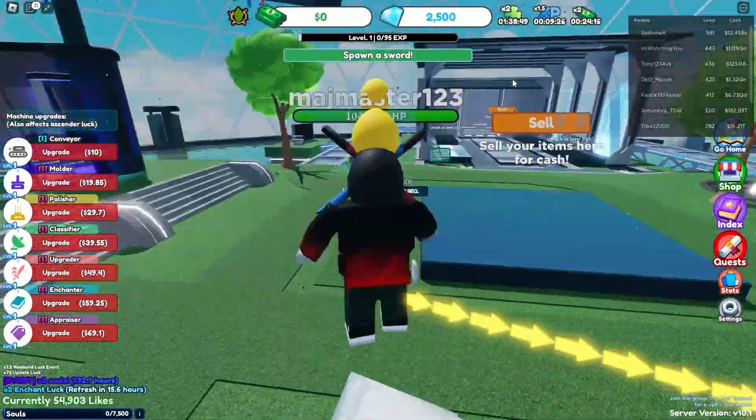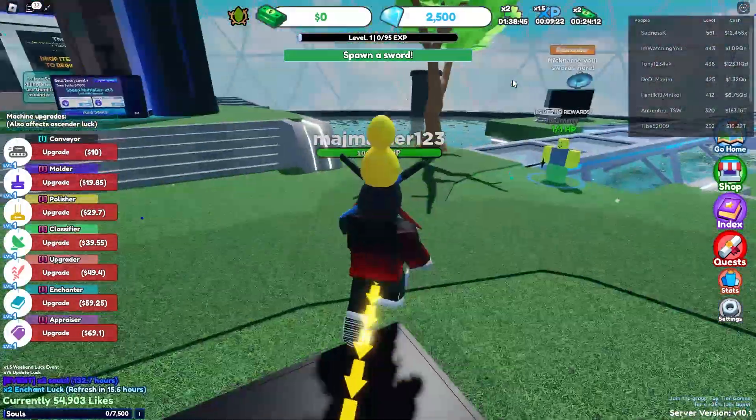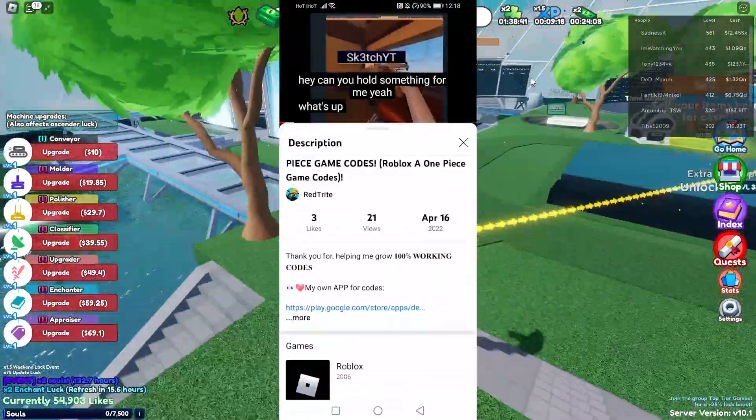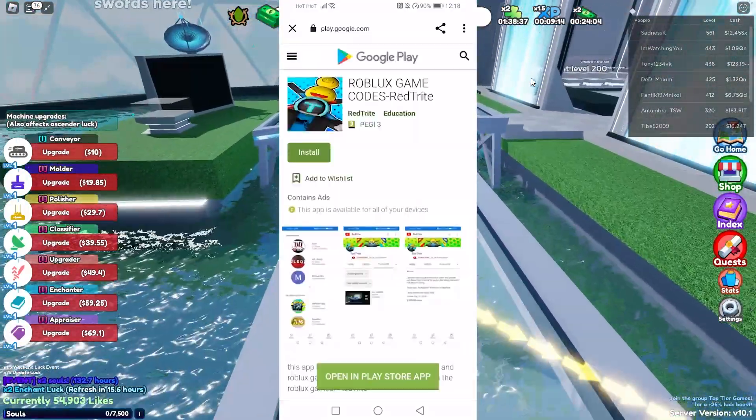So this is from TSO Script, an app that you can actually download from the Google Play Store. Because I publish codes so much, you can actually find tons of different codes on my app — that's why you should download it from the Google Play Store.